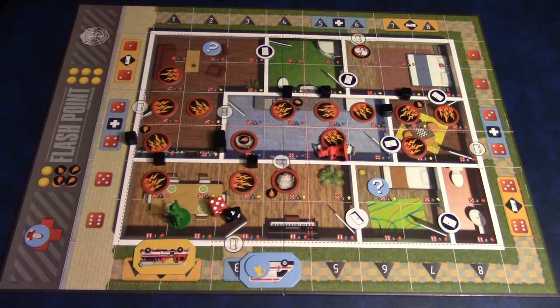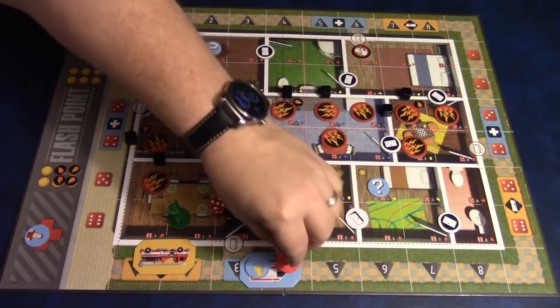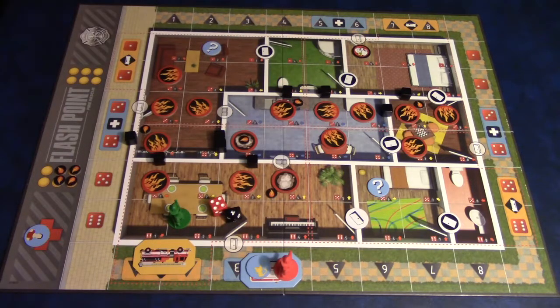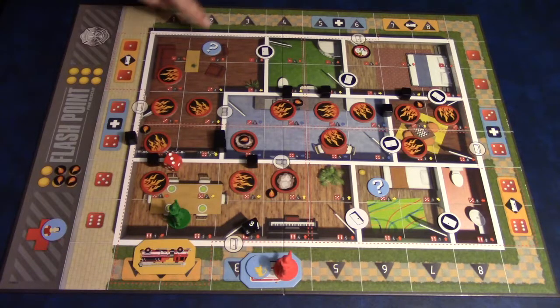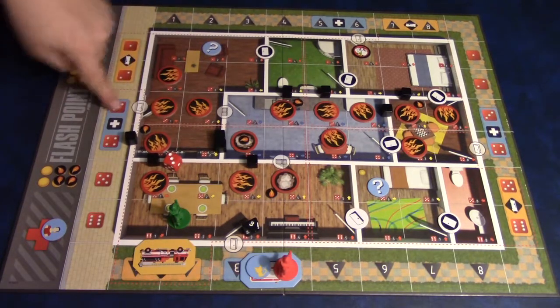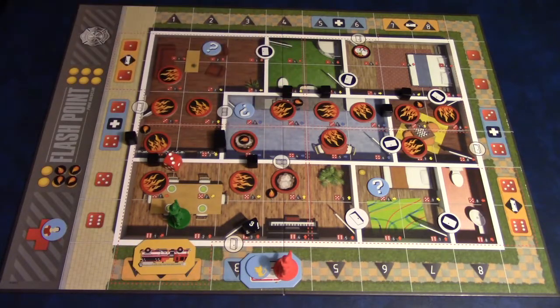After you've resolved any flare-ups, you now resolve any knockdowns. A firefighter who was knocked down during an explosion has to go back to the ambulance. At this point you also resolve any lost POIs or victims. Finally, you roll again to place a new victim on the board, because every turn you must have at least three victims out. So you roll, take a victim token, place it, and now your turn is over.